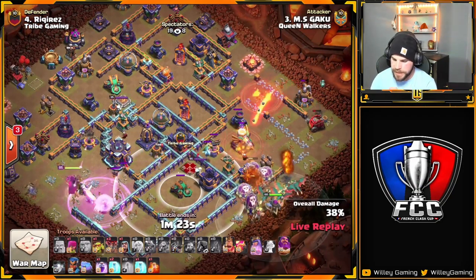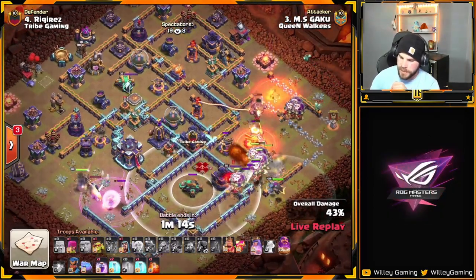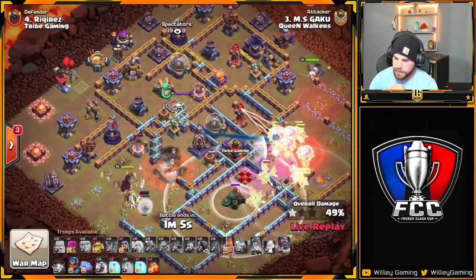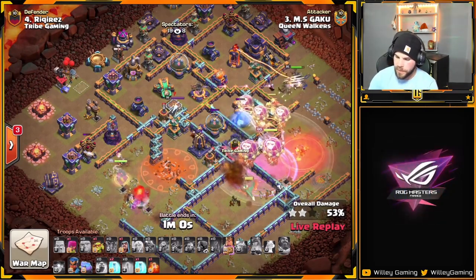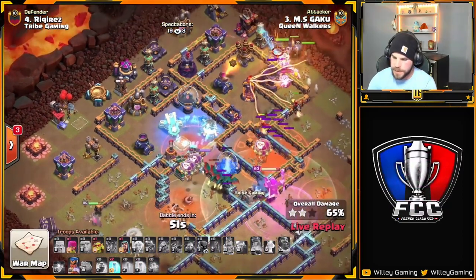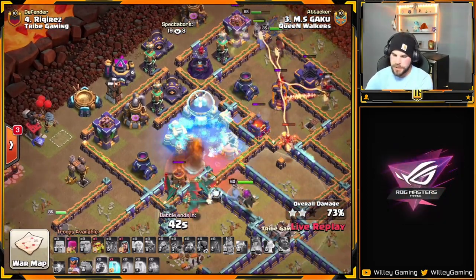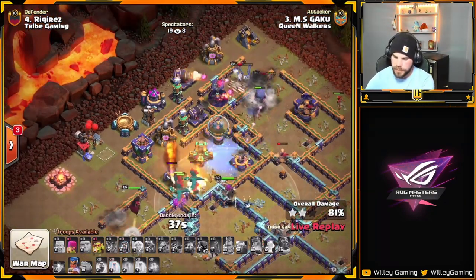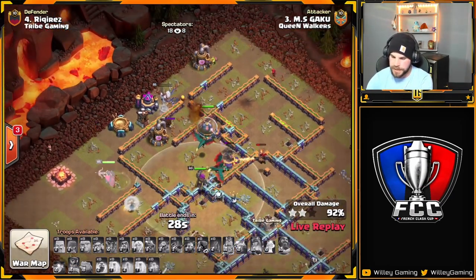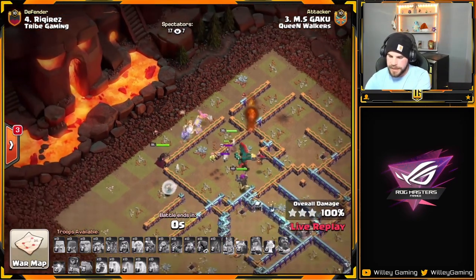Hydra moves down the middle of the base. Headhunters are moving over to the Queen, and she still hasn't gone for the Town Hall. Eagle is out of the way — finally. Dragons pushing in, Queen pops her ability for the Town Hall. Still two Scattershots to get through, Warden's ability popped. Everything pushing into the core, King on the top side with the RC. Less than a minute left, he's got three Freeze spells — keeps the Scattershot frozen on the back side. RC's ability is popped with 30 seconds left. It's looking good — Gaku comes in with the Dragons and it's a triple for Queen Walkers.